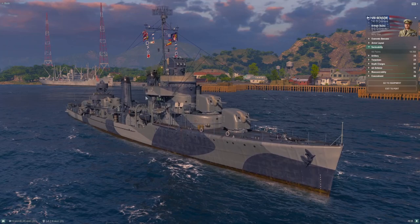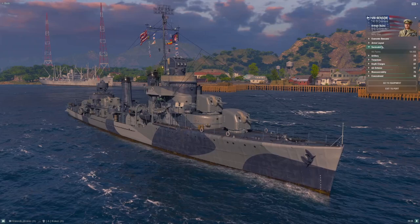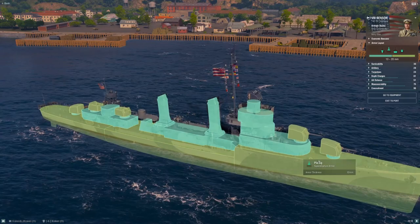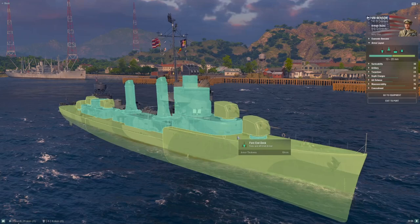Armor layout — there's no armor on this ship. You've got 19 millimeters of plating, and even the little 120mm pop guns that the European destroyers mount at this tier will full-pen this ship. Everything that shoots at you damages you. Welcome to the life of an American destroyer — just the way it is.